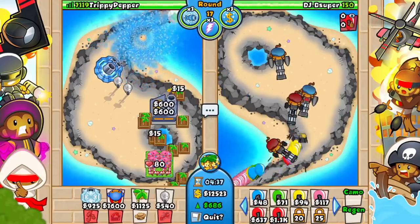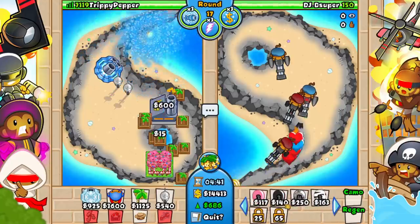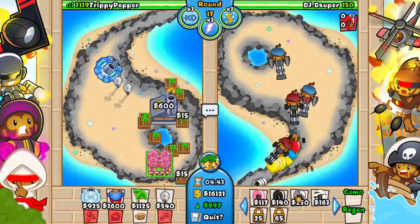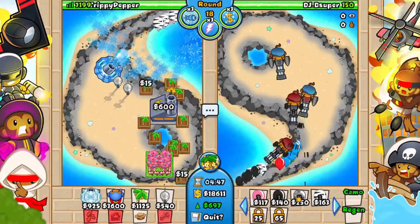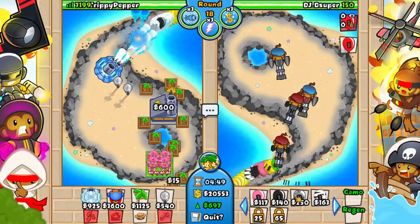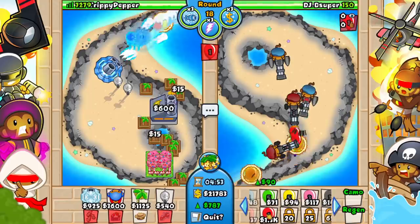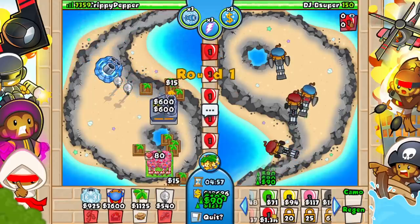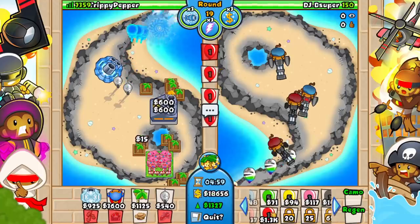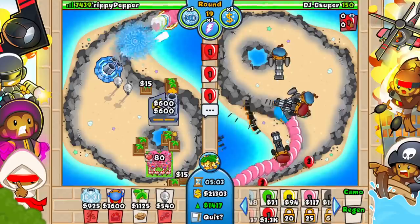It looks like he's just sticking with these weird dartling guns. Can they pop lead balloons? Surely they can't. Wait — apparently those weird needle things can pop lead balloons! Did not even realize that. If we send one of these red balloons, it doesn't even take that long to recharge. Literally 1.3k gives us 90 eco — that's not bad at all. You can get your eco up so quickly.